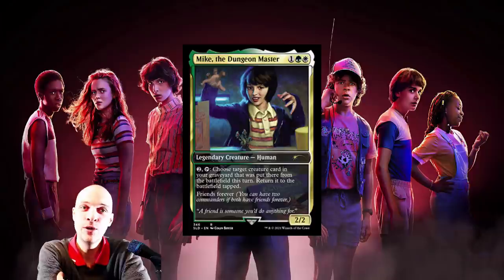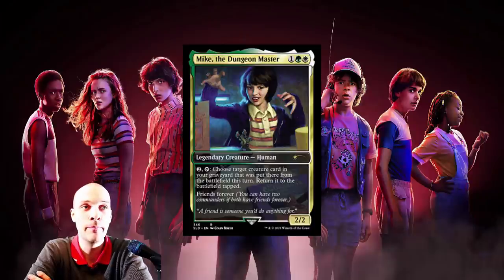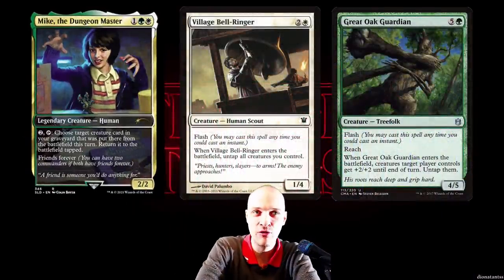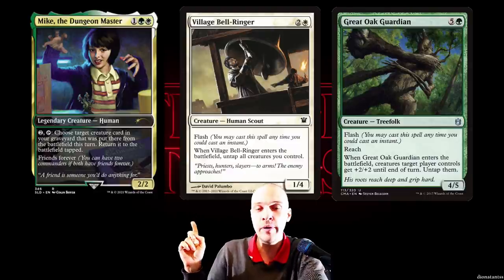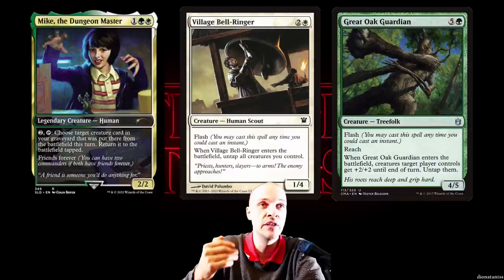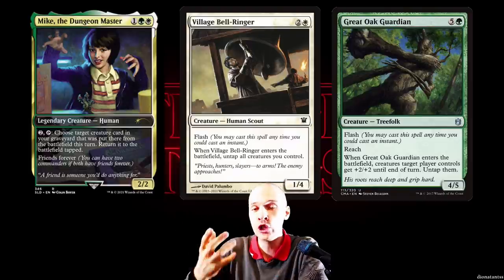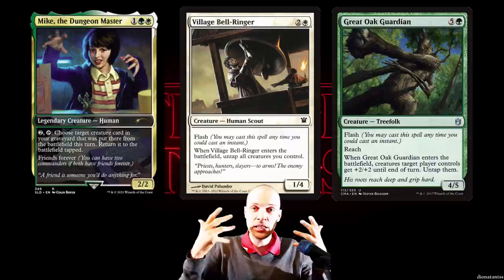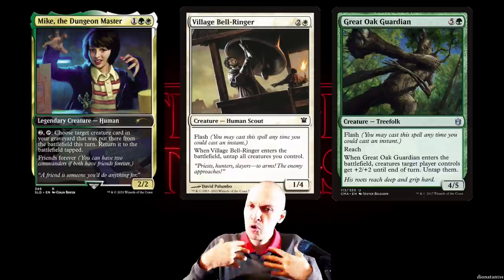Then we have Mike the Dungeon Master — green-white, two mana, a 2/2 human. For two mana, tap him, choose a target creature card in your graveyard that was put there from the battlefield this turn — return it to the battlefield tapped. He goes infinite with the two cards he gains access to via his color identity: Village Bell-Ringer and Great Oak Guardian. You need a sac outlet and a few mana dorks. You cast one of those two, untap all your mana dorks, sac them to the graveyard, activate Mike to return them tapped — but they untap everything including Mike. With Great Oak Guardian, all your creatures gain infinite power/toughness and you gain infinite mana.